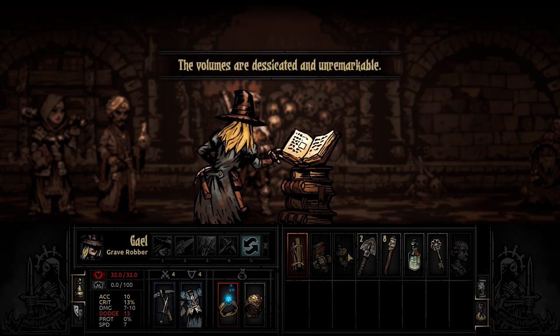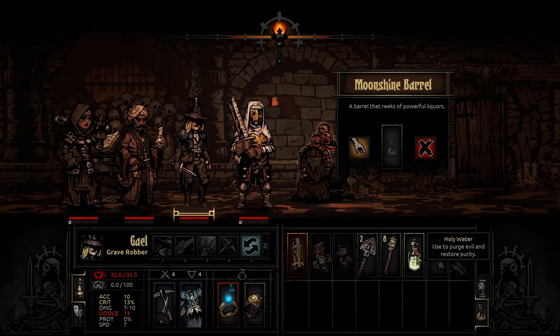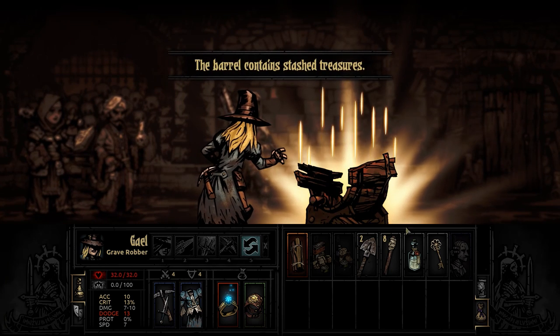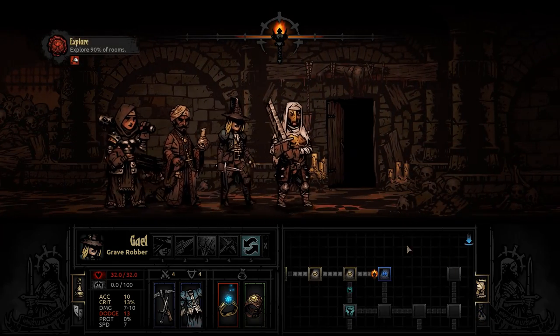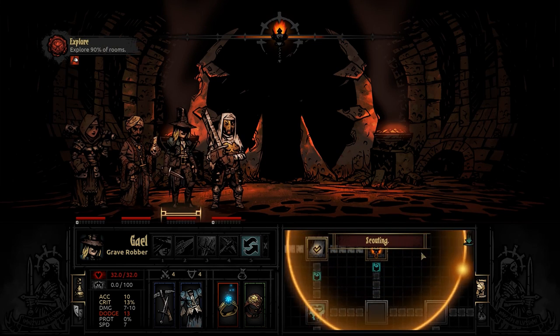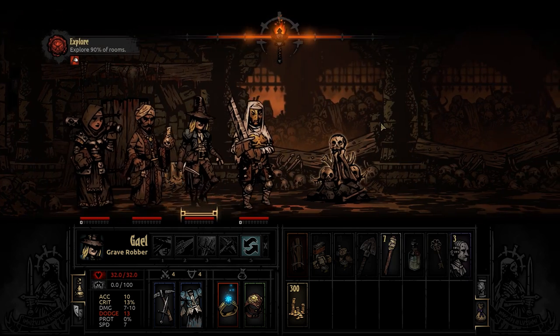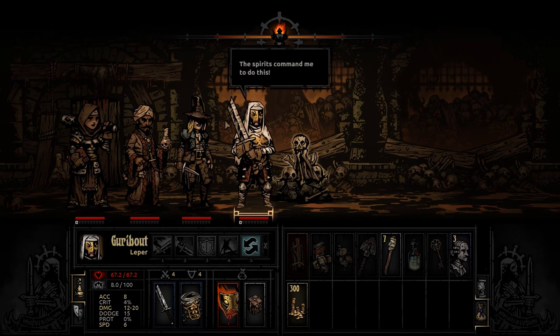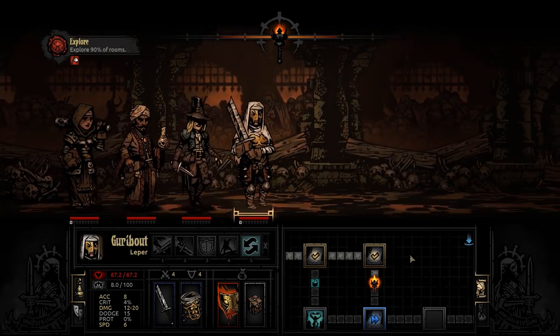Can I use Holy Water on this? No, I don't think so. I'm not really sure which objects Holy Water interacts with - I remember like one or two. We got some treasure - some gold. I can keep my light like this for now. More scouting, this room is empty. Holy Water will work on this, but not when the Leper loots it automatically. Never mind.